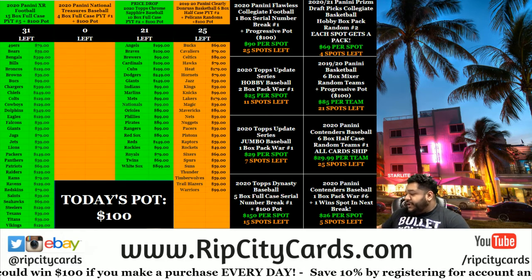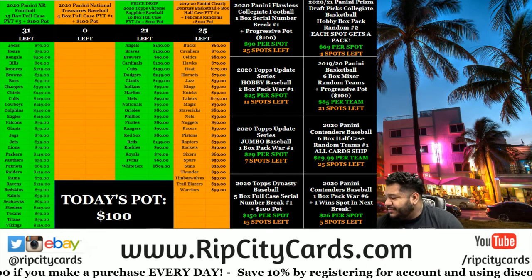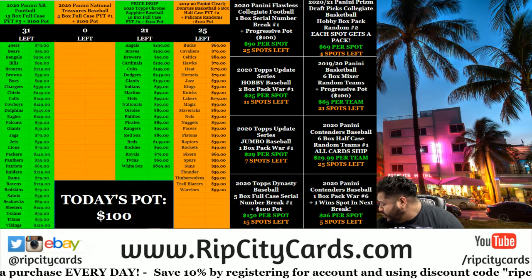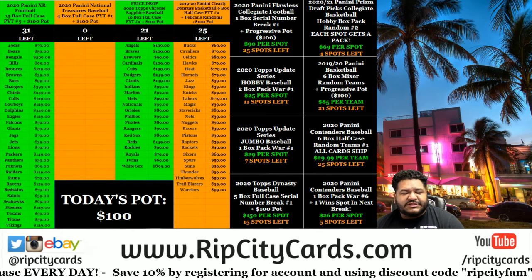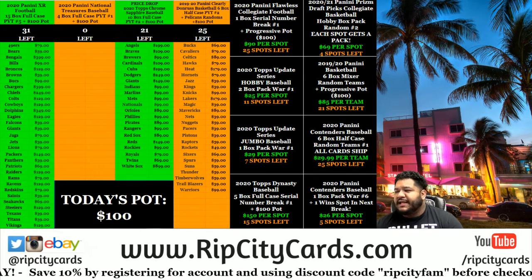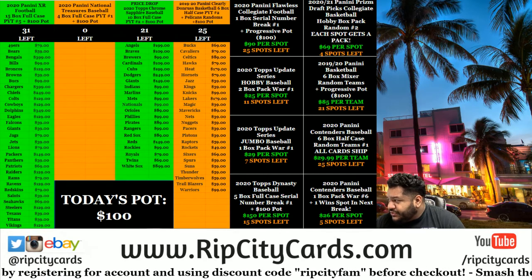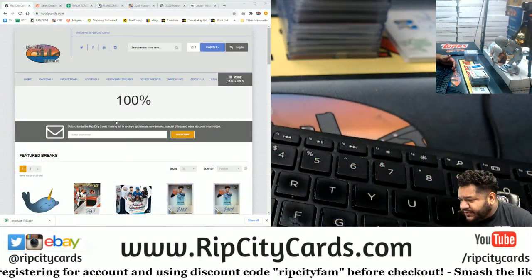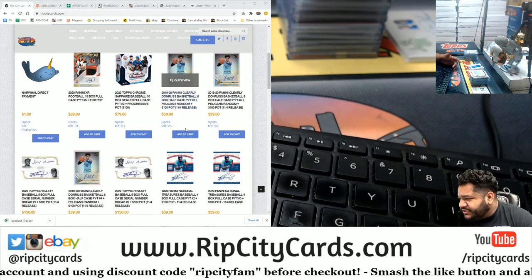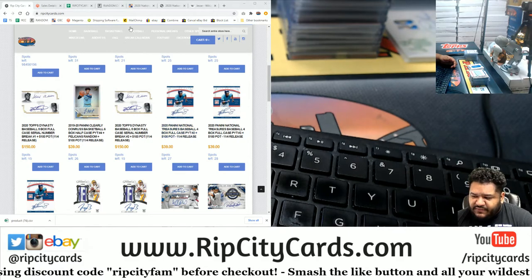Alright, we're gonna go ahead and do our $100 progressive pot giveaway. Depending on how many breaks we do in a night, I give away money at the end of the night. Unfortunately we only did one break today — personal boxes don't count towards the pot. We'd have to do a half case or full case. Every break comes with a dollar amount, it's in the description and the title. As you can see, XR has a $100 pot, Sapphire $100, clearly donors a hundred — so we did empty baseball today, number one, which comes with a hundred dollar giveaway.